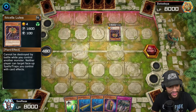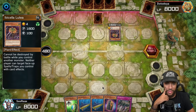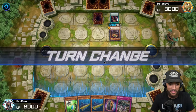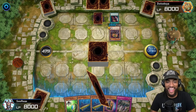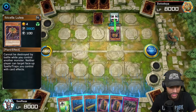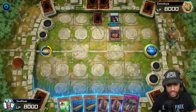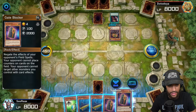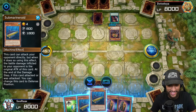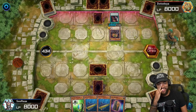I got some pretty annoying cards. Do you have any effects? Cannot be destroyed by battle while you control another monster. Neither player can target face-up spells and traps you control with card effects. Well, do you have a face-up spell? That could be bad. This is my big turn one - I give a plant an axe. There's a whole Elden Ring character now. Cannot be destroyed by battle while you control another monster - so that's only when you control another monster.